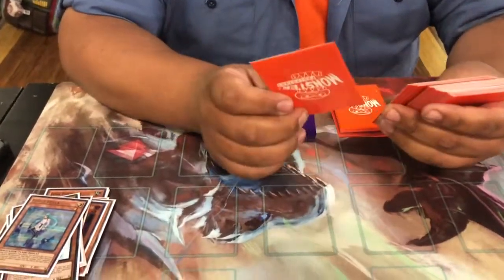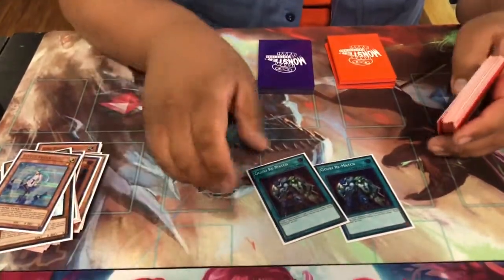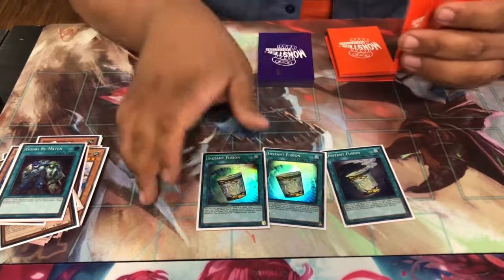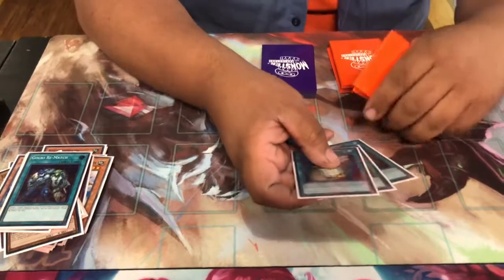I was gonna run this at one but I run two Rematch. Broken card — that thing's gonna get hit for sure. Triple Instant Fusion — it gets into the fusion monster, right? Yeah, just three to target one fusion that I have in the extra deck.